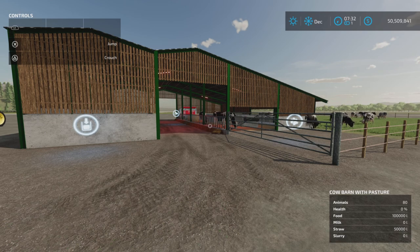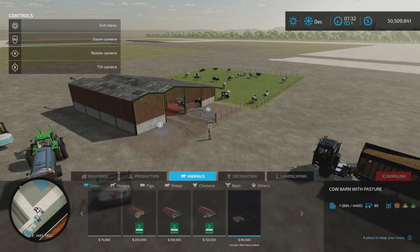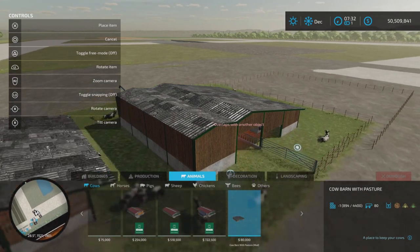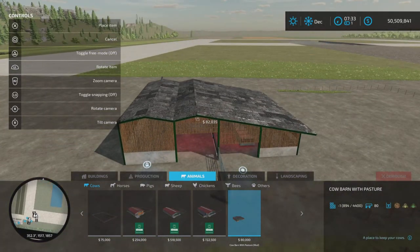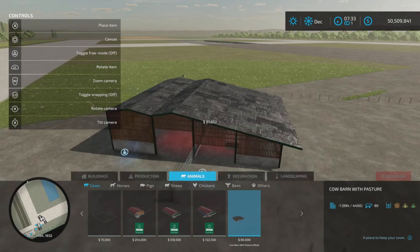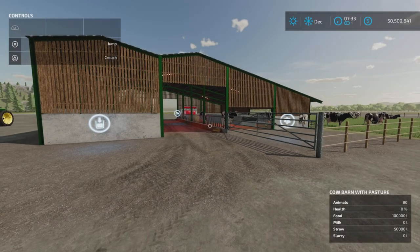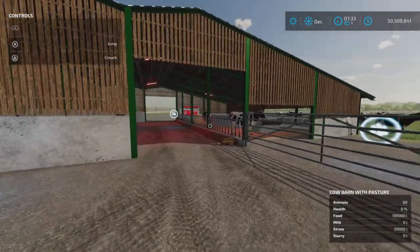Loony Farm Guy here with a new mod test for Farming Simulator 22. This is Kyle Barn with Pasture by Missy B — 6.37 megabytes to download, 12 slots on console. Found under Animals > Cows. No options for colors or anything, $80,000, and holds 80 cows.